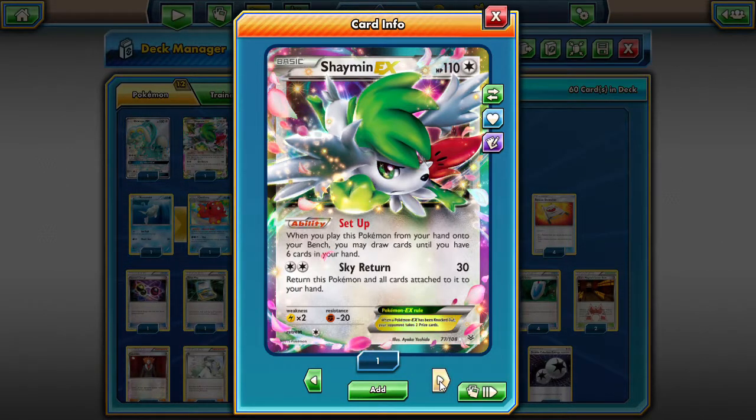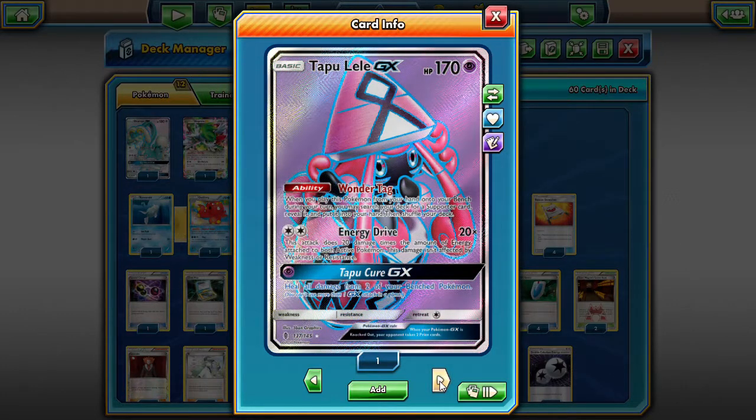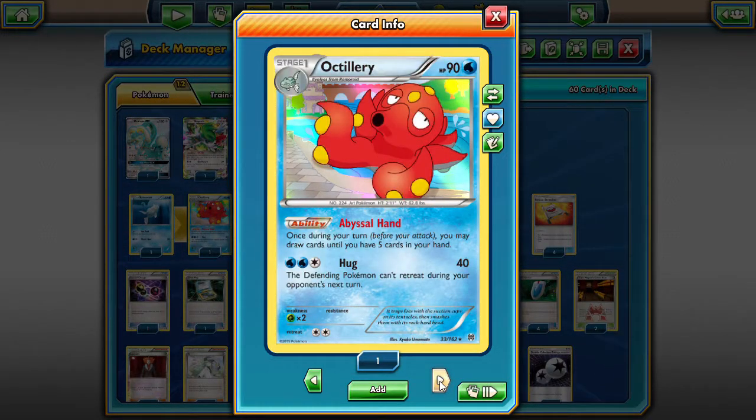We're playing one Shaman just for draw support — we're trying not to play Shaman down because it gives up two prizes, and this deck is very good at trading one prize for two. One Lele as well in case we get stuck — Wonder Tag is just to grab something like a Skyla or an N to reset our hand. We also play a one-one Remoraid/Octillery line.